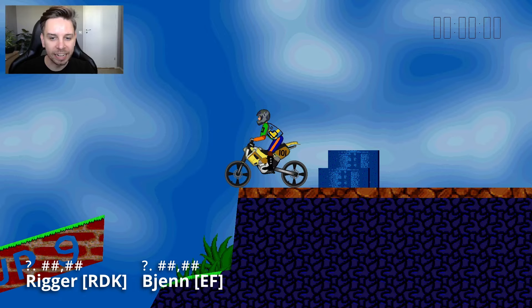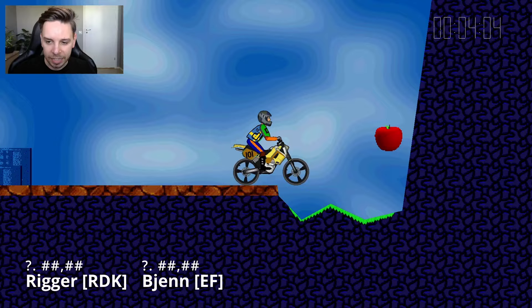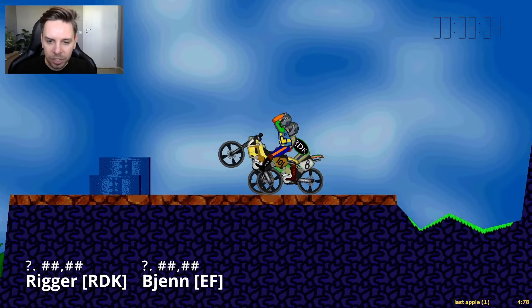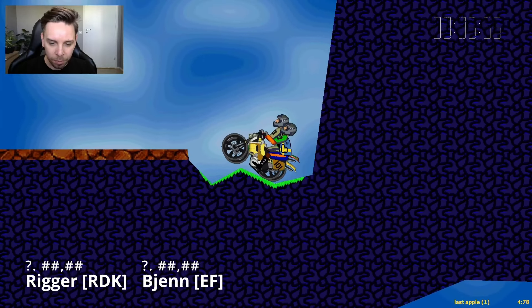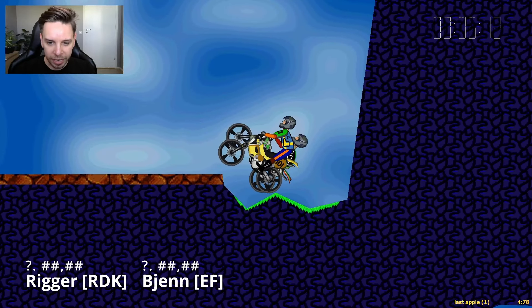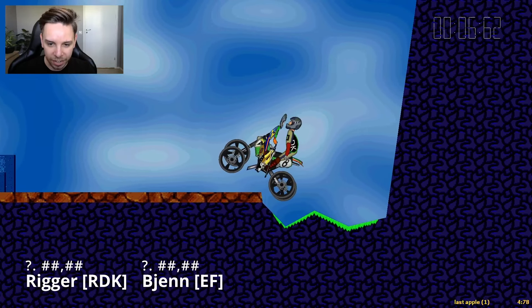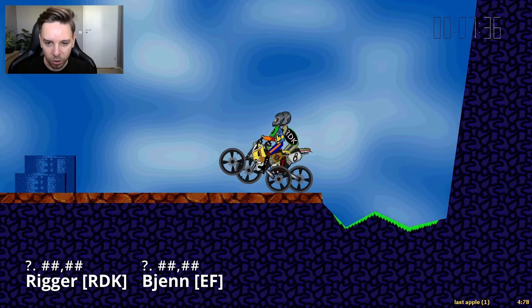For our next two replays it's Denmark versus Sweden: Rigger in the RDK shirt versus Bien in the EF shirt. Both starting out towards the right, let's see if there's any difference in the bounce. Actually Rigger has a way later vault here and that allows Bien to take an early lead. They're both completely equal, then Bien vaults already while Rigger in the background has not vaulted yet — he only vaults a moment later.